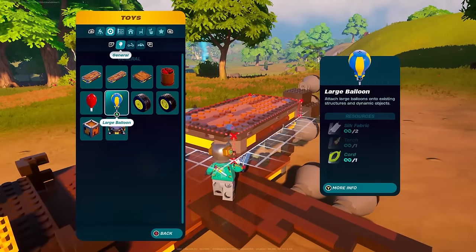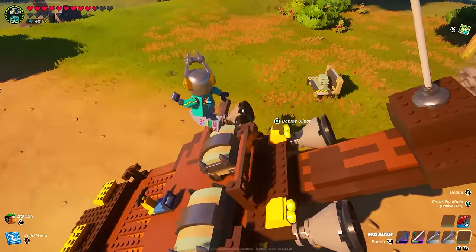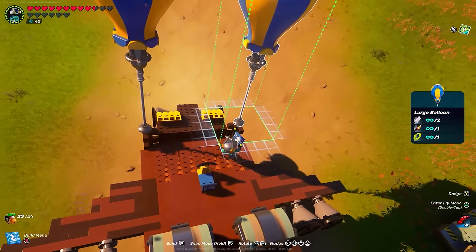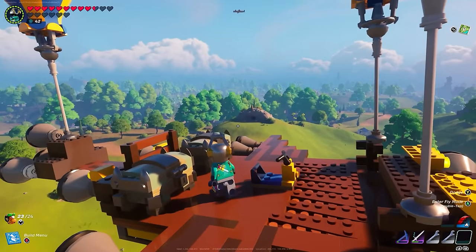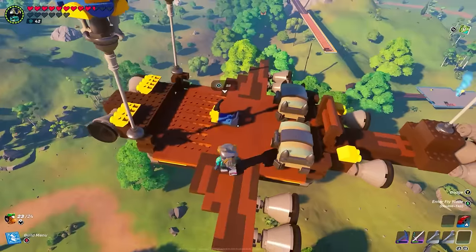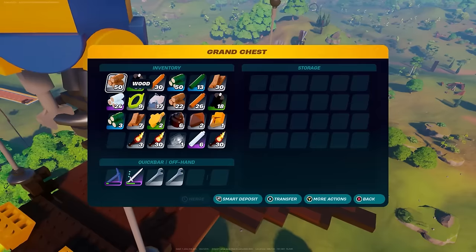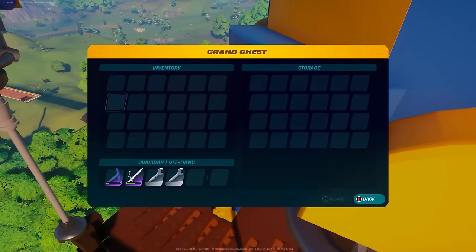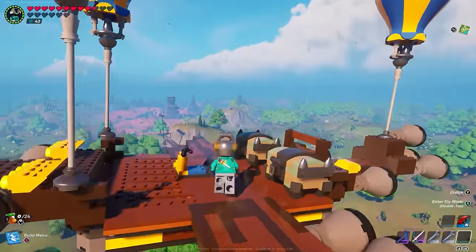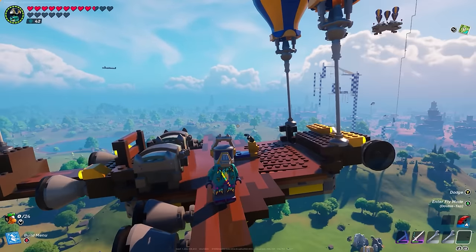We're pretty much done — all we have to do is get this thing in the air. You only need one large balloon at the back and one in each front corner — three large balloons total. That'll get you plenty high to fly pretty much anywhere you need to go. For a pretty big aircraft, only needing three large balloons is actually insane — these medium dynamic foundations are really light. You can fit up to six grand chests, though you might need to add some small balloons to the edges if you go that heavy.